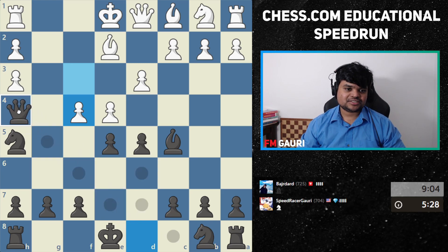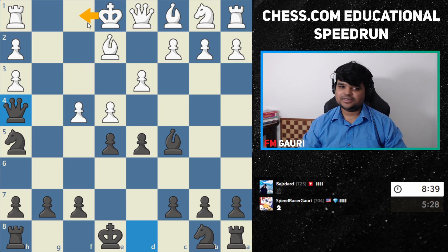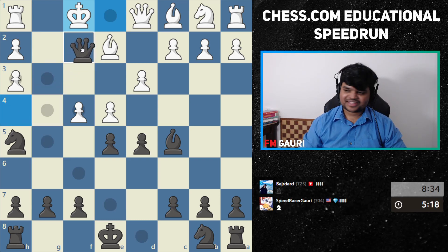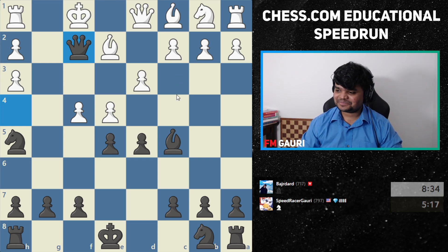Now we go for the direct move: queen h4 check. That made our life easier. Good job — he wants a rematch, should we give it to him?